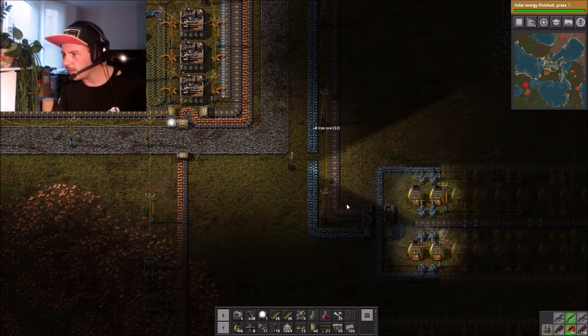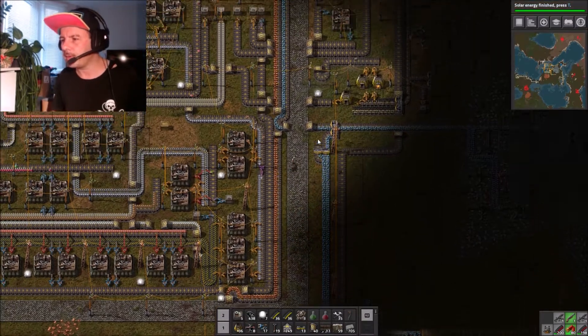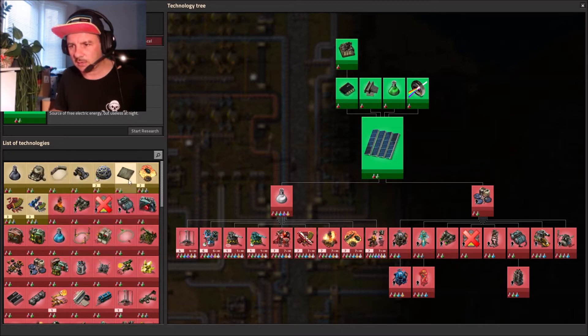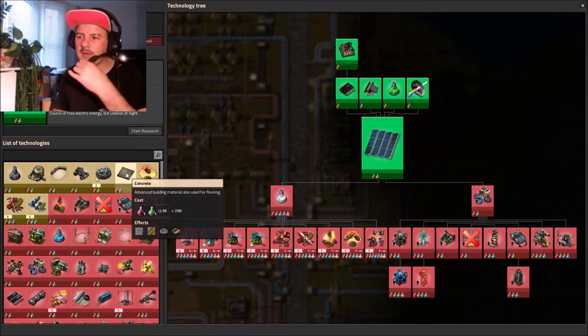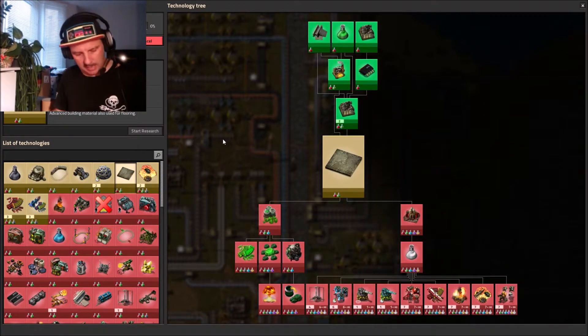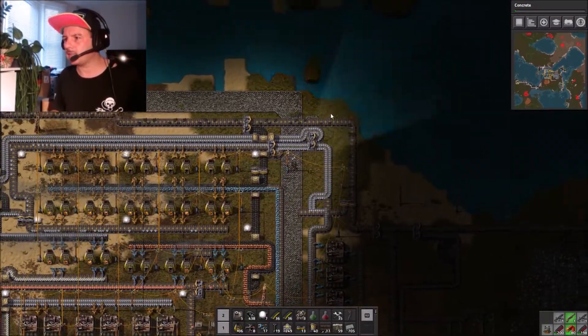Let's put a break there and see if we can keep it nice and symmetrical by increasing the coal production. Let's jump up and have a look at coal production. Jumping in here - let me try for some research. I can do them, they're unlocked but I don't have the appropriate products. Let's go concrete - that should be coming along, 250 so it'll take a while.